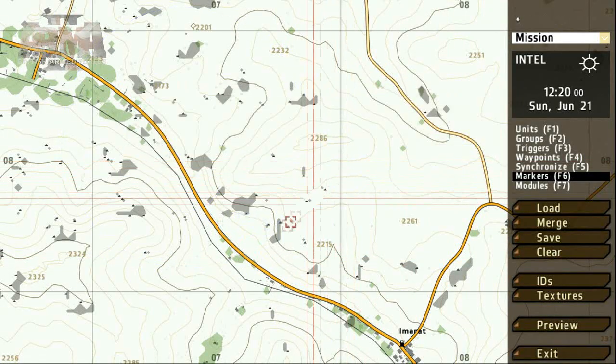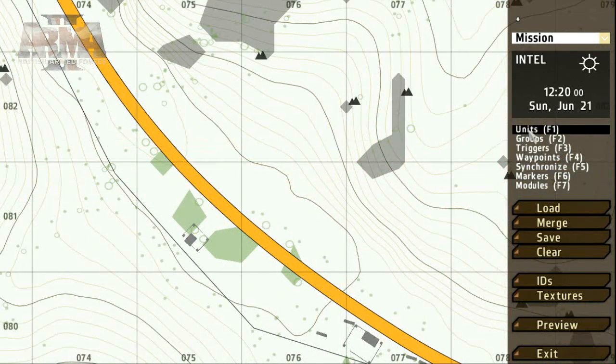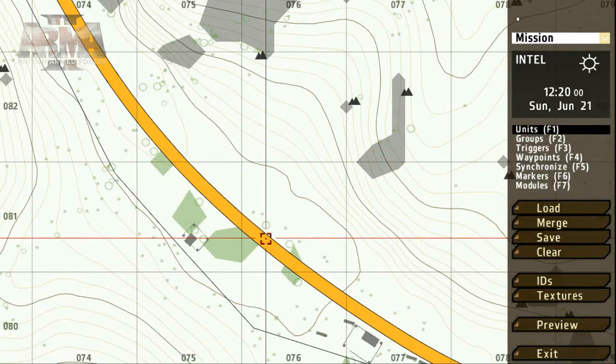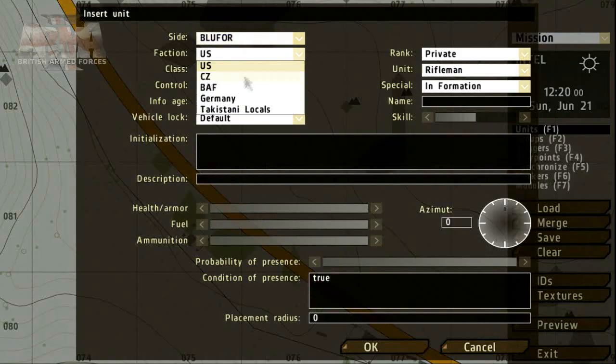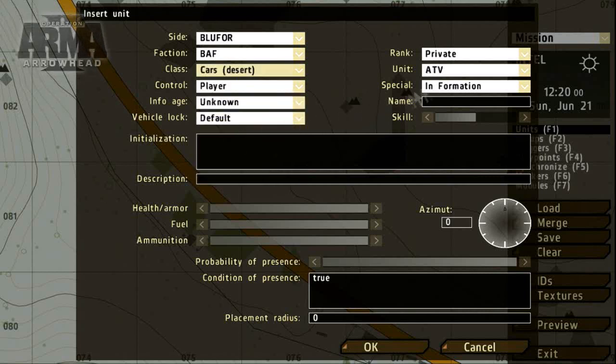First off, let's place a single unit. Select the Units tool or press F1 and double click on the map where you'd like to place your new unit. We get a few options to set, including the unit's side, faction and type. For the moment, these are the only options we need to worry about.